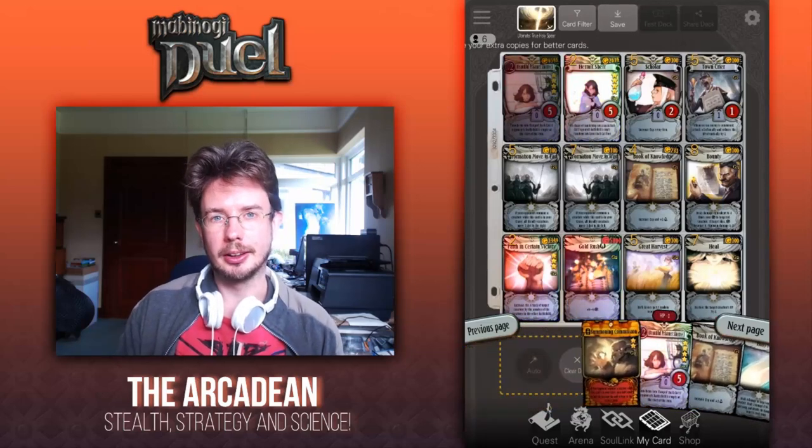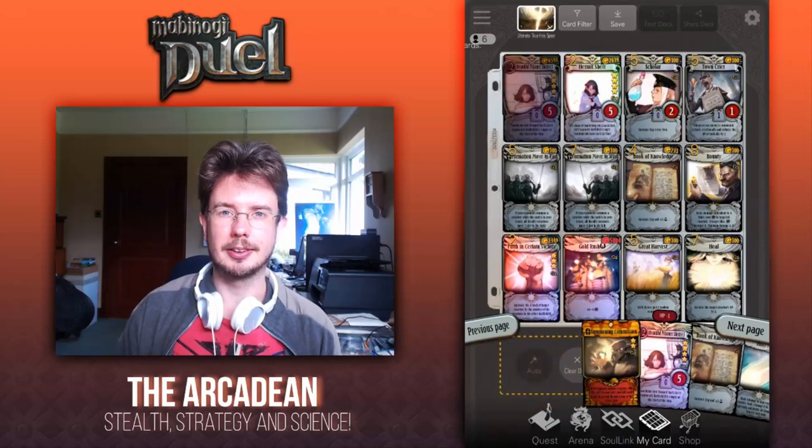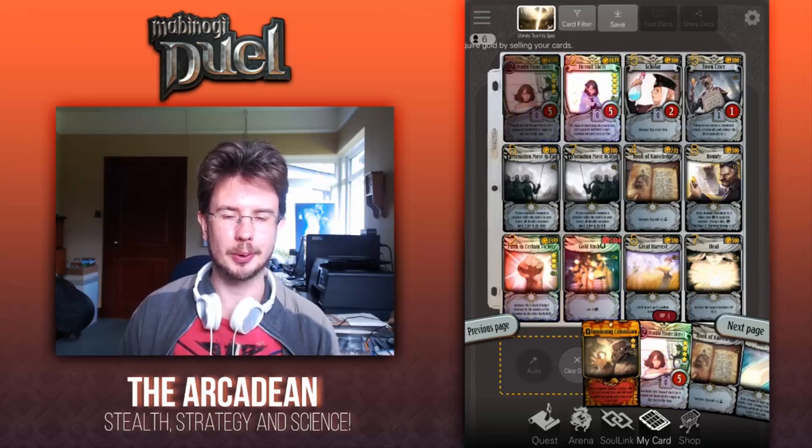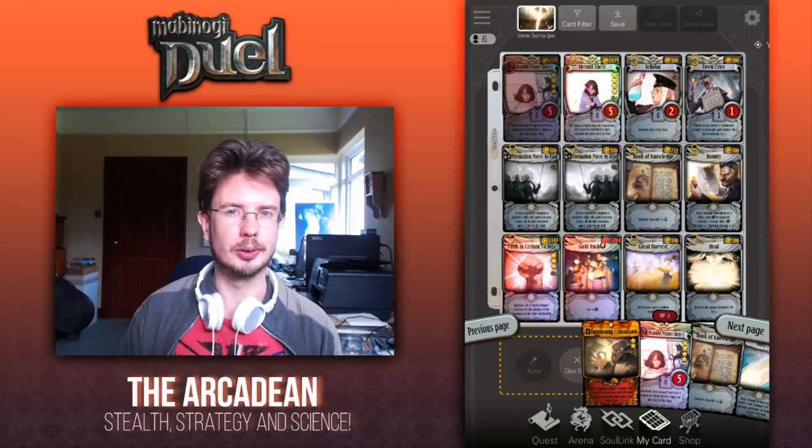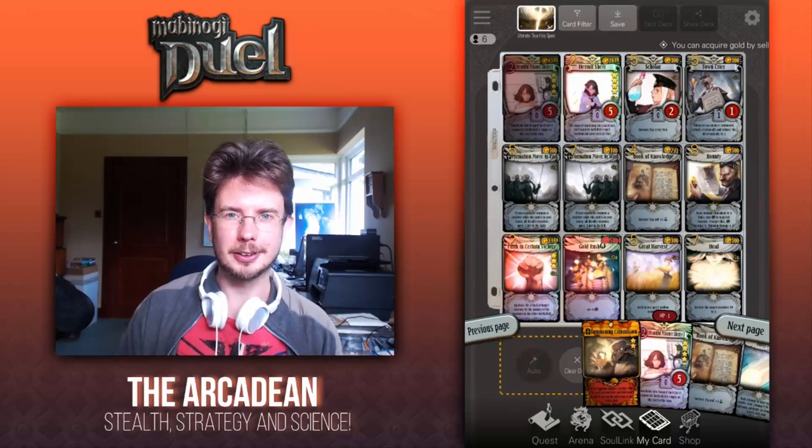First of all, you'll notice that we're running two resources. This is so that we can maximize our resource gain in the early and mid game and just make sure that we can bring out the Goblin Chieftain and Angel or Peria as quickly as possible. You can run a variant with three colors, but I prefer a more rush style, so we're going with two.